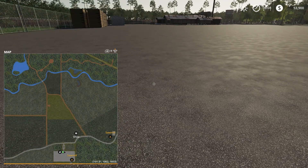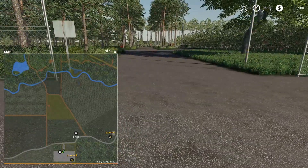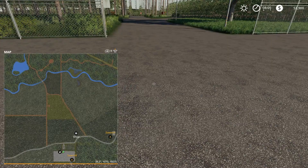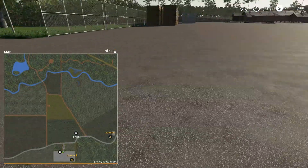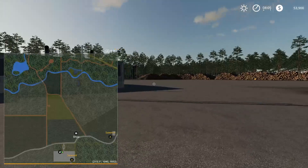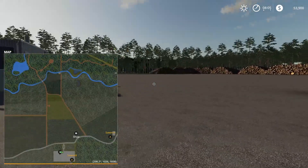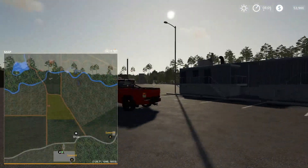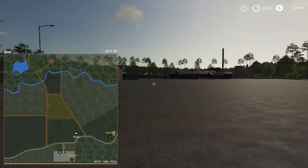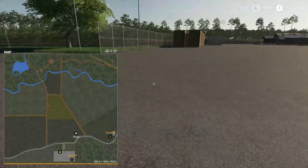Because weight scales aren't out yet, the entrance scales from FS17 aren't in — whenever those get released I'll update the map to version 2. There's also no lumber mill and no wood crusher yet. In 17 there was a wood crusher and a wood chip storage area over here, and on the other side a lumber mill that made pallets of boards. Whenever those mods come out I'll add them in.